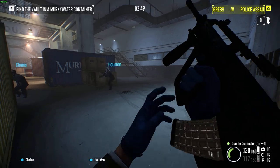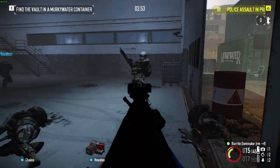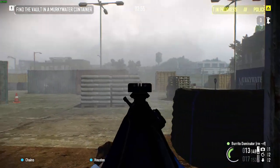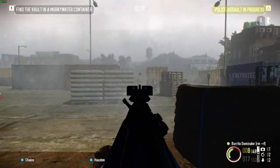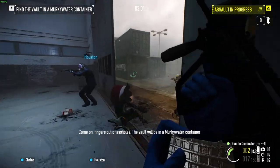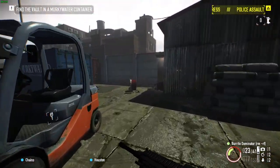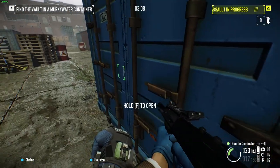There are a lot of enemies right now. The vault will be in a Murky Water container. Let's check this container over here — check all the Murky Water ones.